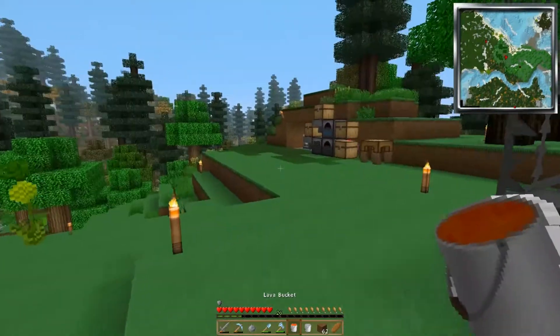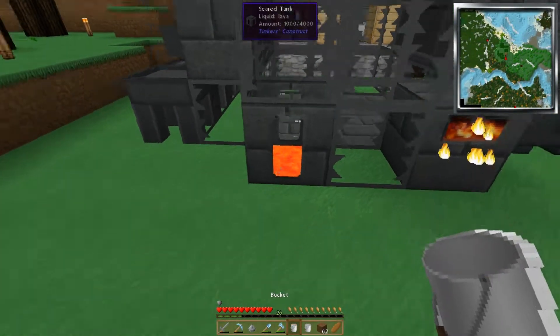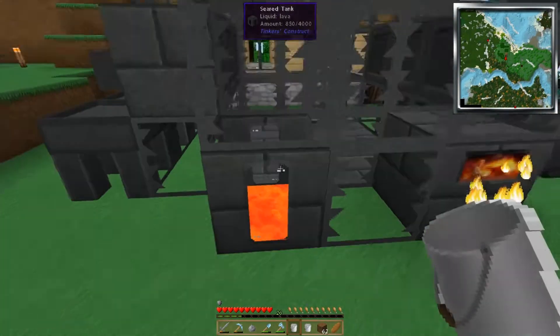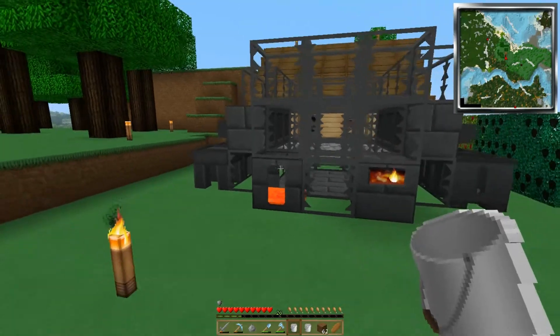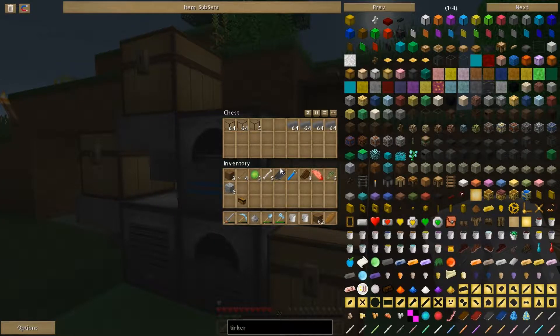We got us a bucket of lava and we slap it in the tank. It's not a whole lot — we need two more buckets to at least fill that bad boy, but there's some in there. How's this going along — oh look at that, that is working. Beautiful.